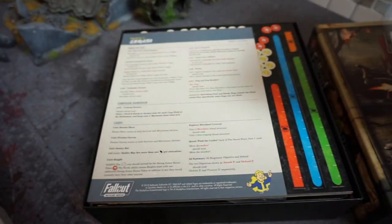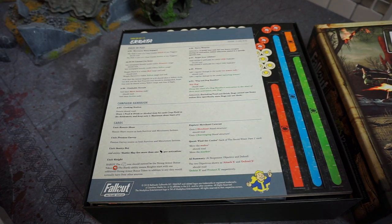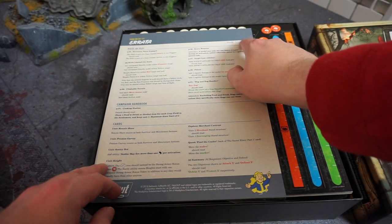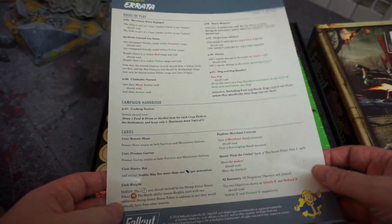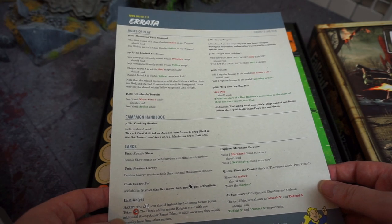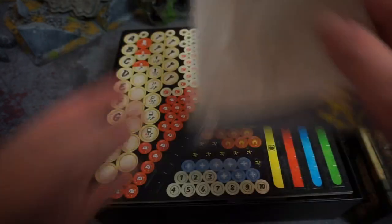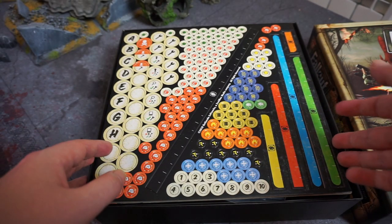We're probably not going to be playing this anytime soon because I want to finish Resident Evil 2 the board game first. But there's actually an errata included — published August 2018, which is further proof it's a re-release. It has some updates for Preston, sentry bots, and Ronnie Shaw — just a single page but interesting.